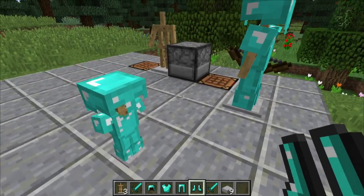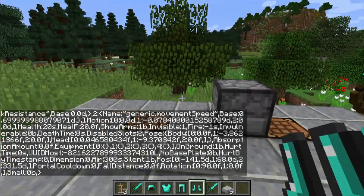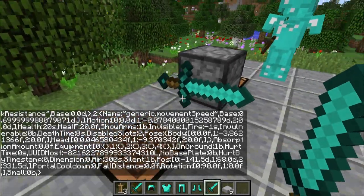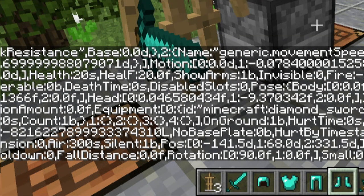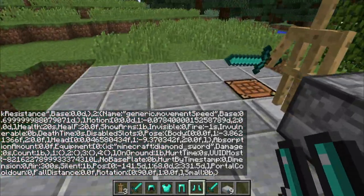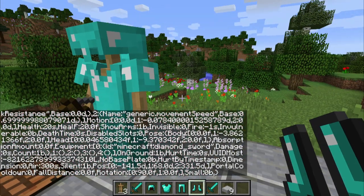Some of the things that you can also affect with these guys - let's go back to this entity data command. You can do things like make these guys invisible. And now all of the armor stands are invisible. This guy which was standing right here, you can't see him anymore, but we can throw a sword into his hand. If we set that back to zero, that means false basically, so now he's going to be seen. The other two didn't show back up because I was standing too far away from them - that command has a radius of three in it. So if I re-execute that over here, there they are. Now you can see them.